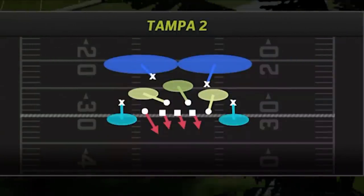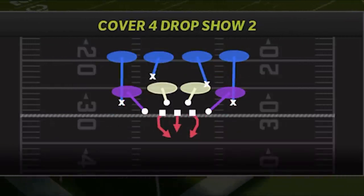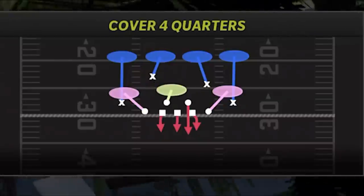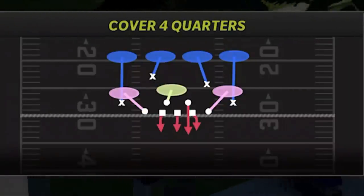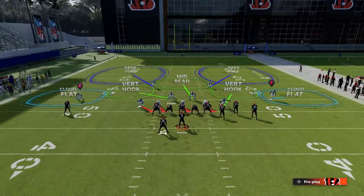We're going to start off with the three main types of defensive formations: Tampa Two (Cover Two zone), Cover Three Sky, and Cover Four — which comes in two variations: Cover Four Drop and Cover Four Quarters, also called Palms, which is a matching zone coverage. First we'll focus on the deep zone coverages, which really make the difference between Cover Two, Cover Three, and Cover Four.